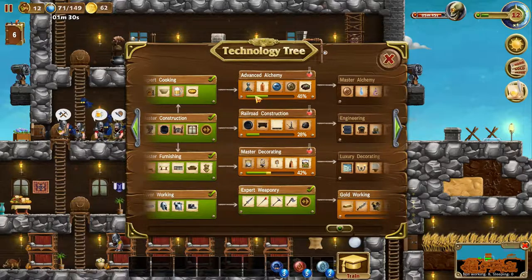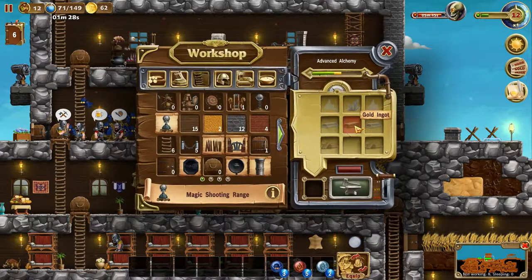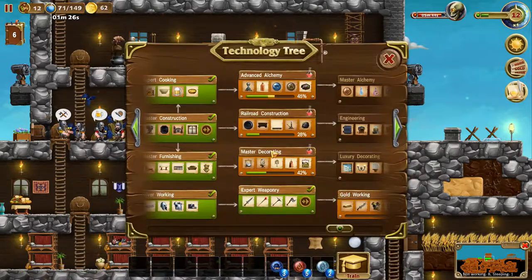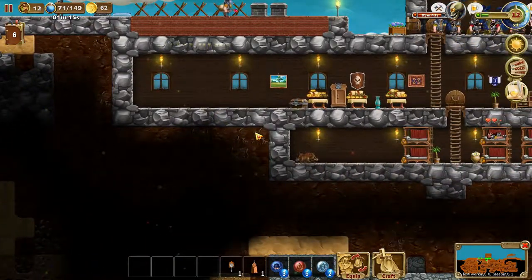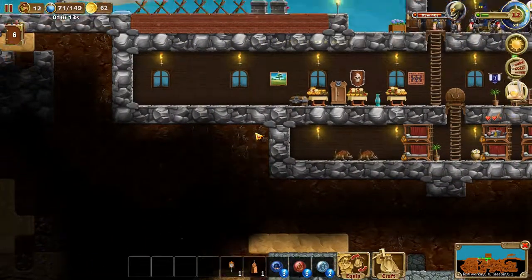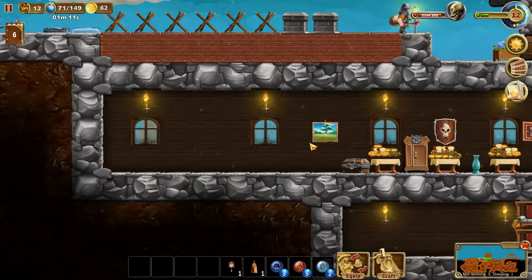Let's take a look at the attack tree. So advanced alchemy - we do want this but we do need some gold. So we do need to start our gold production. I think these got made - yes they did indeed. Also, it wasn't in the last episode but we extended our living area here.